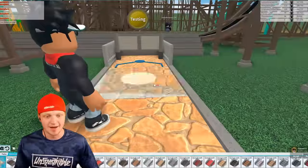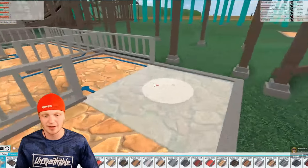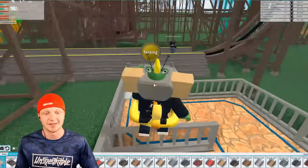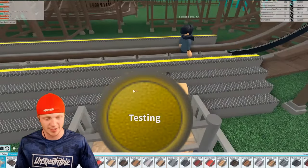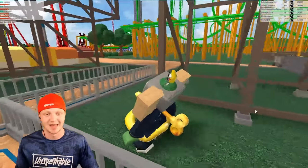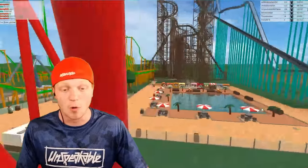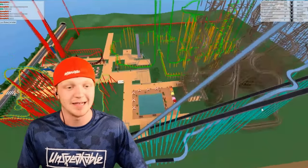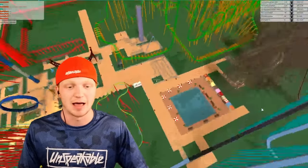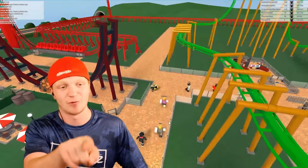Now we've got to finish up the pathways. It is time to make our queue path, which is basically our line. We're going to make it going this way and then all the way down here. Hopefully we'll get a lot of people that will be interested in this ride. Let's go ahead and open the ride as well — wooden coaster, and the ride is open for business, so people can start lining up. So we got our wooden coaster built. I don't think we're going to build any more coasters because, I mean, look at our park — it is full of roller coasters. I think we need to utilize all this land and build a lot of smaller rides and attractions.